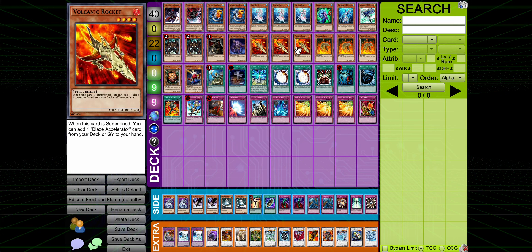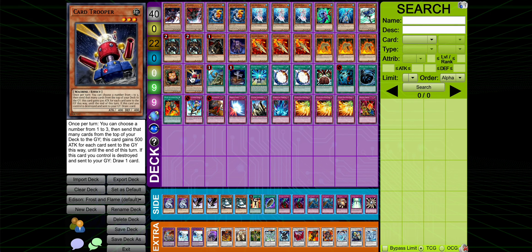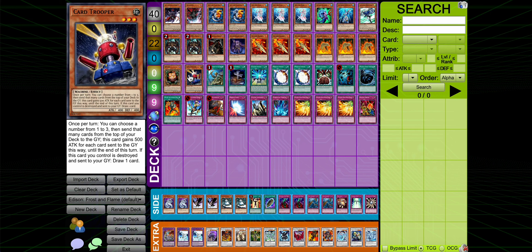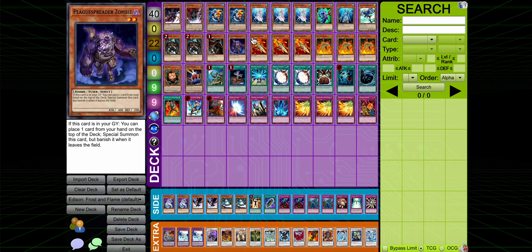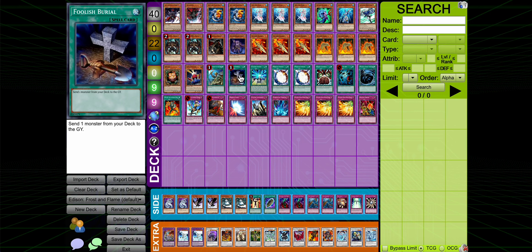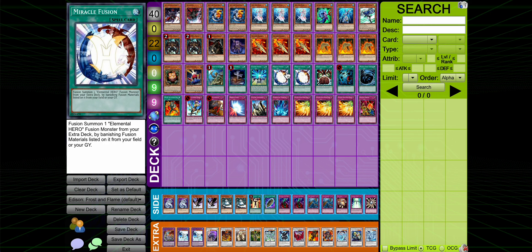For our fires, I went with the Volcanic package. Frost and Flame requiring you to discard means we need a lot of discard fodder, so a lot of the deck is built around discarding to remove stuff. We have a bunch of discard traps and shells. Rocket's also an instant plus one, as is Stratos. We also play Sangen Trooper as extra ways of getting to D.Va, because D.Va is really the key to the deck, and Trooper can put stuff in the graveyard. There are quite a few high impact mills - you can mill material for Frost and Flame, you can mill Plague, Mallie, you can mill Shell.